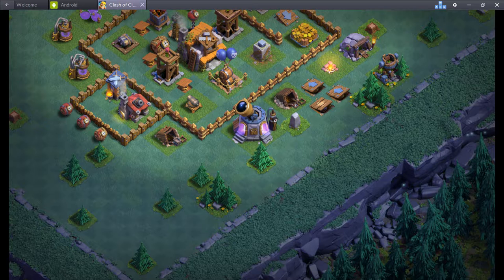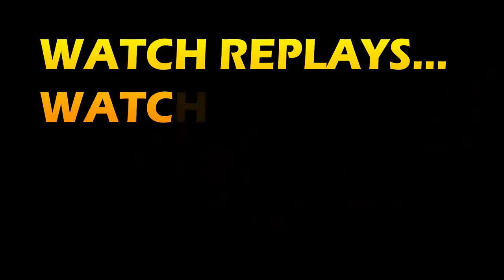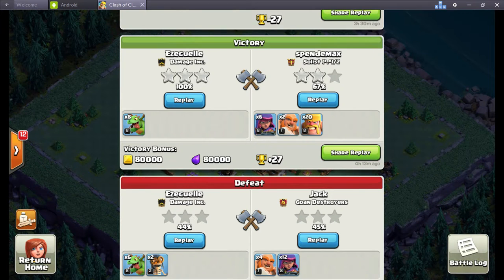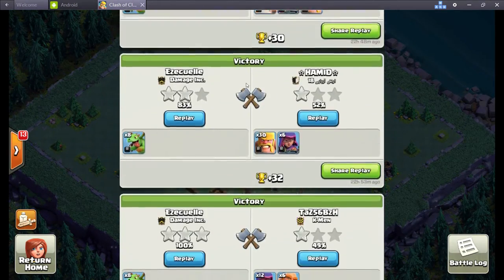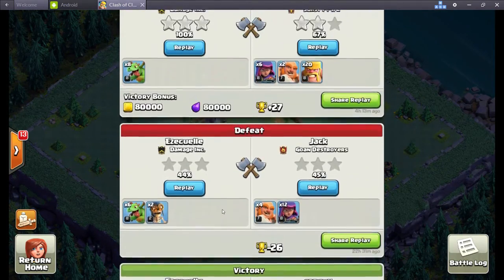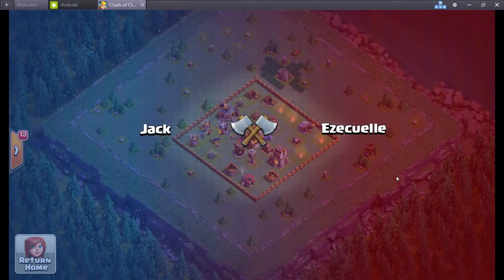On the outside of the base I have some small bombs and push traps strewn across the outside. The key to these things is: you don't want your spring traps where archers are going to run over them, and you don't want your push traps where giants are going to run over them. You want things specifically for certain troops — spring the giants out of there, and put the little bombs near resources where the giants won't even come close to.